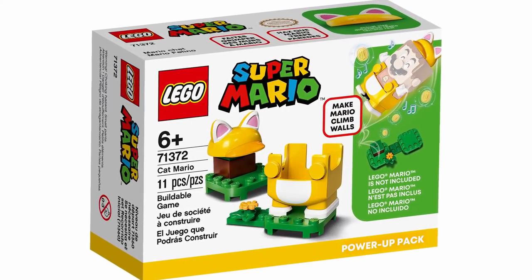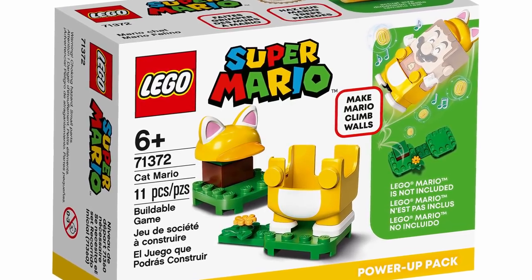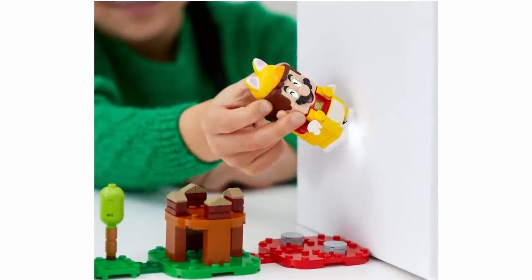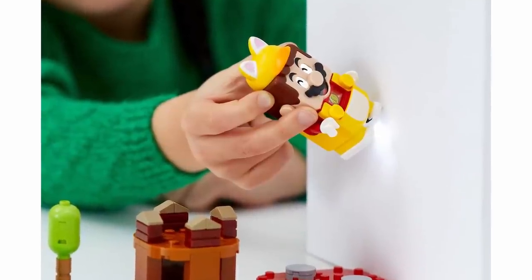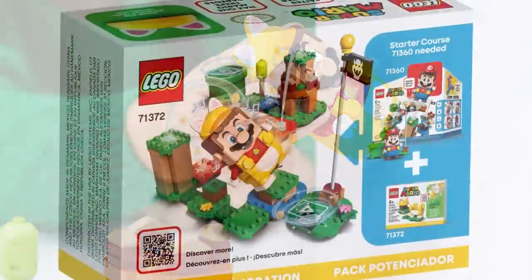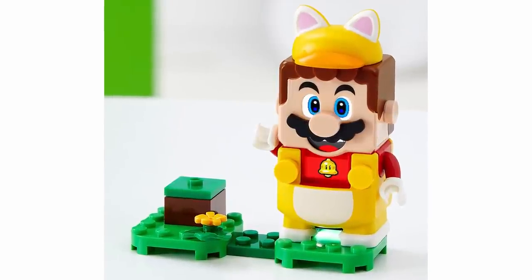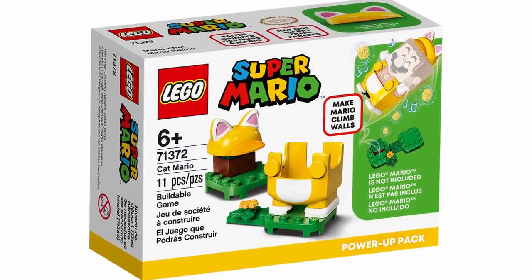Now we've got the Cat Mario suit, set number 71372. It will include 11 pieces and retail for $9.99 in the U.S. and $13.99 in Canada. This Cat Mario suit is pretty cute. I had to put it above the propeller suit because it just feels more unique, and I also like the feature of this one. You can see someone kind of using it to crawl up a wall, and that wall isn't necessarily a part of the course, so I'm curious how it's going to be implemented. I like the little bell on there for the power-up, and I just like the cat ears — it looks very cute and definitely really changes up Mario's appearance.